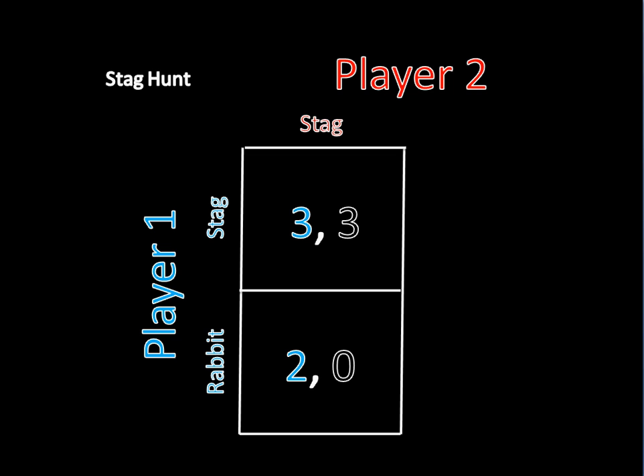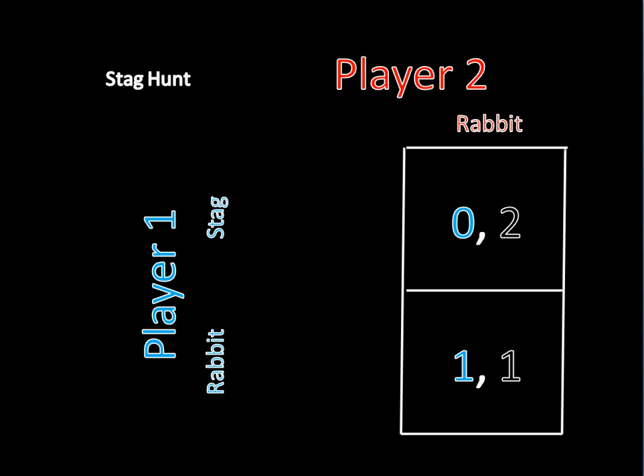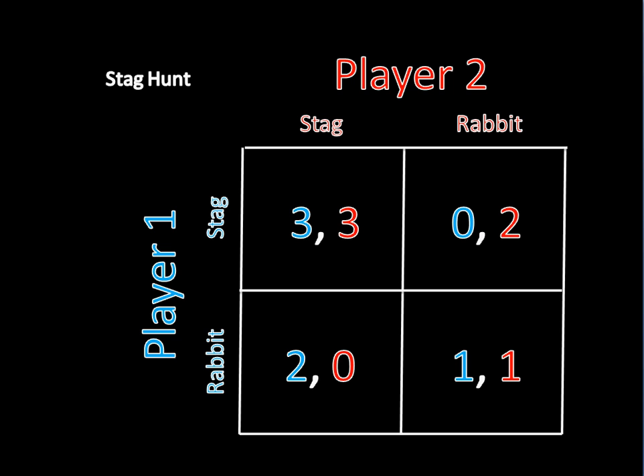Well, if player two is going to hunt a stag, player one should go after a stag as well, since three is greater than two. But if player two is going after rabbits, player one should hunt rabbits as well, since one is greater than zero. So sometimes player one prefers hunting a stag, and other times he prefers hunting rabbits. Thus, our dominant solution concept isn't sufficient for this game.